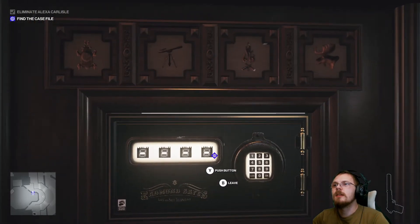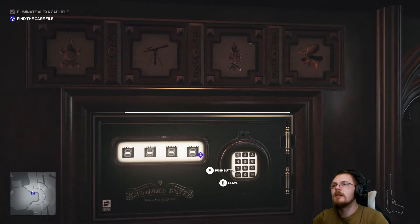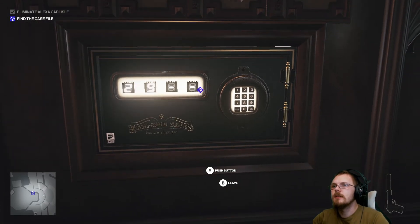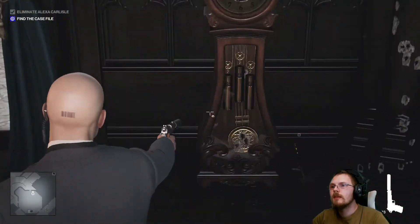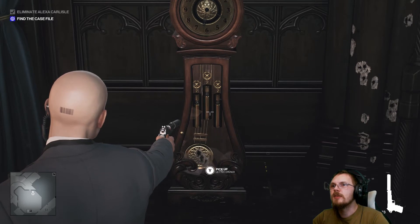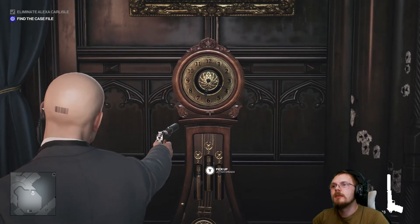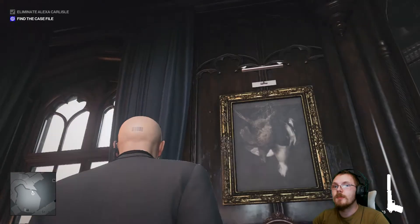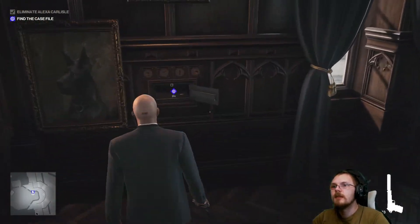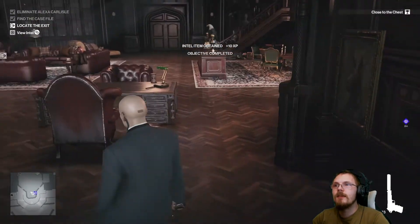So let me try: clock two, telescope nine, fire seven, moose five — combination 2-9-7-5. It's going to be a little bit of a process. There are no visible numbers for the clock. But one, nine, seven, five — I try 1-9-7-5 and that is the combination. That is ridiculous. Mission complete — well done, 47!